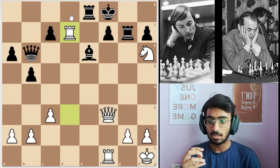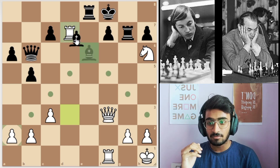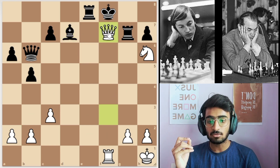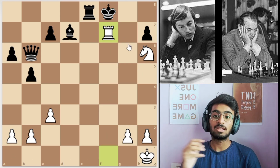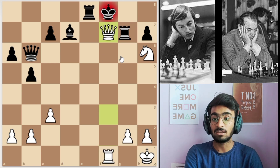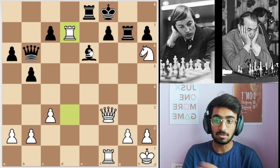This is such a strong move because if black takes the rook directly, then queen to f7, rook takes, and rook takes is checkmate. So that was just a brilliant rook sacrifice. That's why black didn't take.